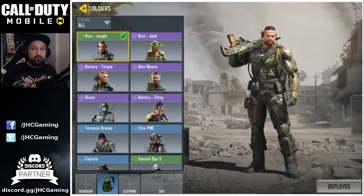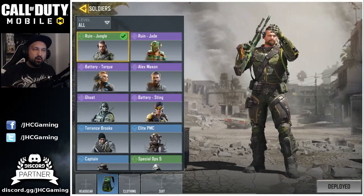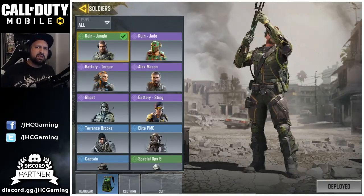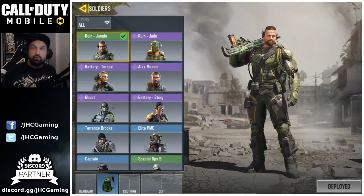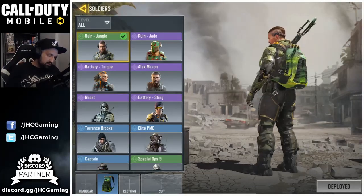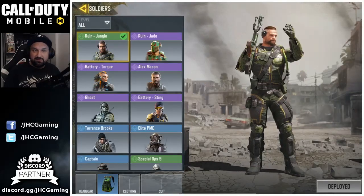Well, the Ruin Jungle was a special offer in the shop — it was available for a limited time, one of those buy now offers. I think it was $4.99 or maybe $9.99, but you had about a week to buy it and then it was removed from the shop. It's a really nice green skin and maybe one of my favorites.